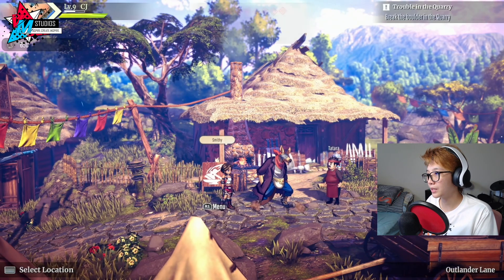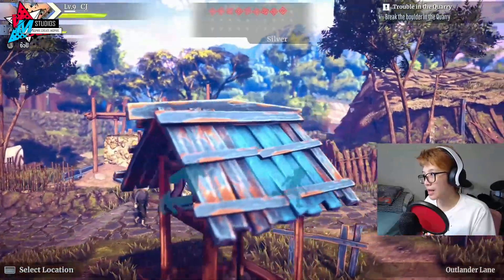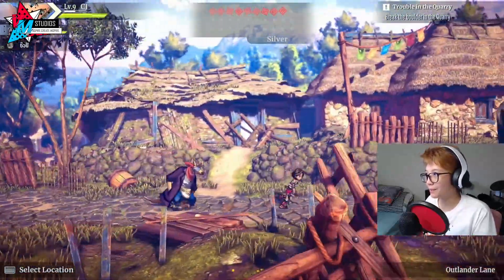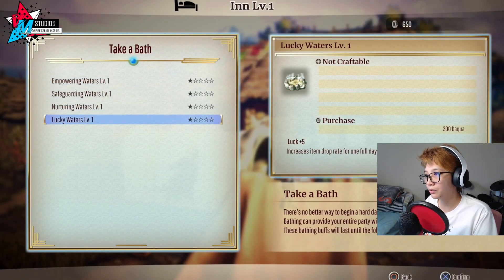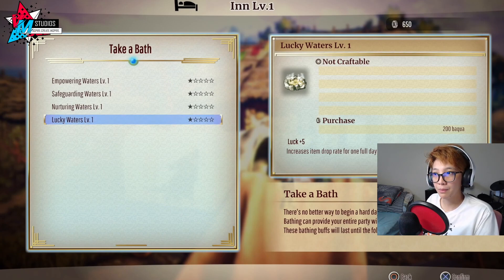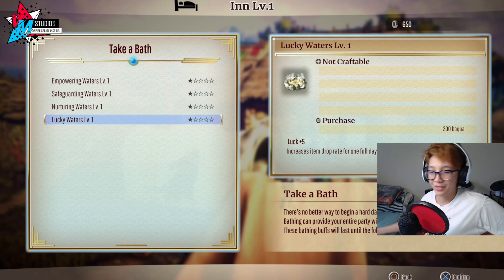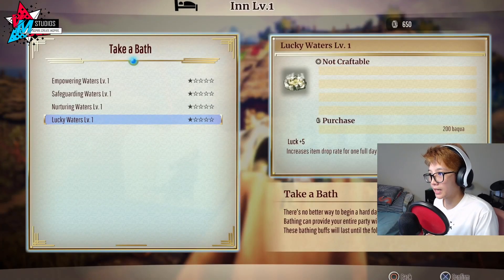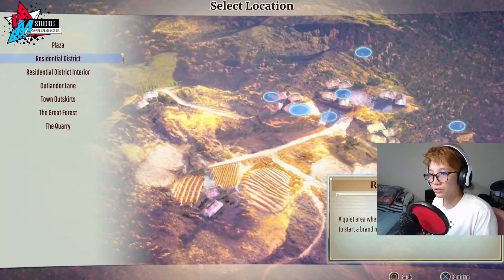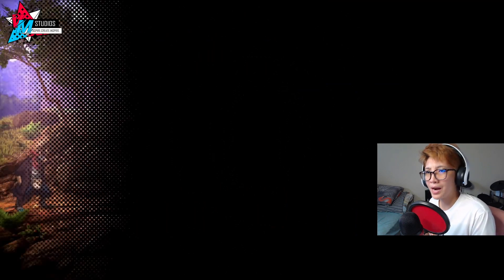I don't think we'll get enough money for all upgrades. I'm not sure if we can use the baths now since I've used up the currency. Oh — we can use it. Purchase 200 Bakwa. You'd think after helping them set up we'd get freebies. I'm going to pick Party's Luck because I want to get them as strong as possible. Now that's done, let's head back to the quarry — let's waste no time.